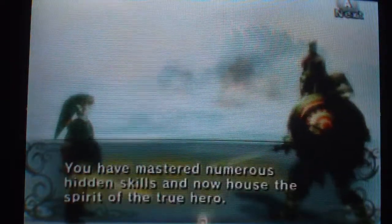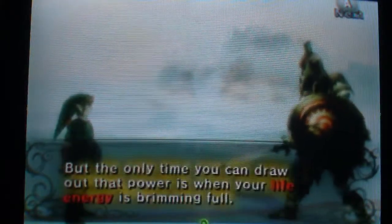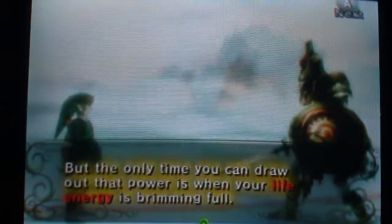So the Great Spin is pretty much shaking the nunchuck, doing the regular spin attack, but this one's more powerful. The only time you can use this Great Spin is when your hearts are all filled up - if you took damage you can't do the Great Spin. But it covers more distance with the spin. It's really useful if you have all your hearts filled up, but if you don't, that's fine, cause either way it's still a spin attack.